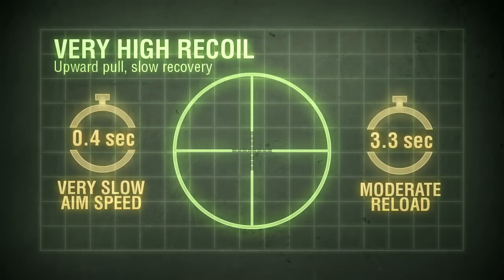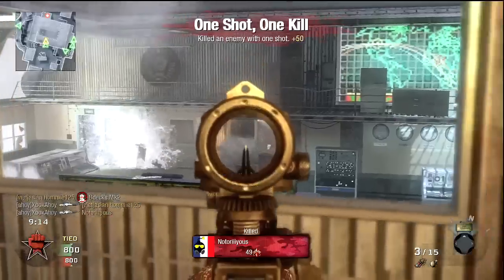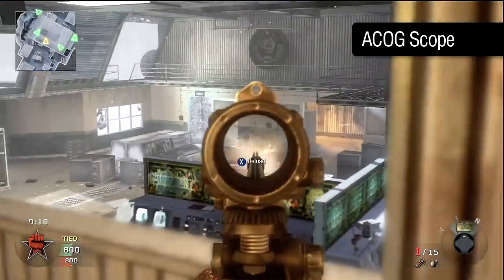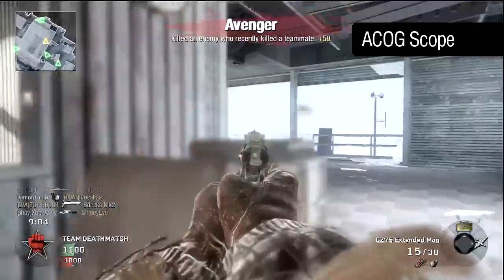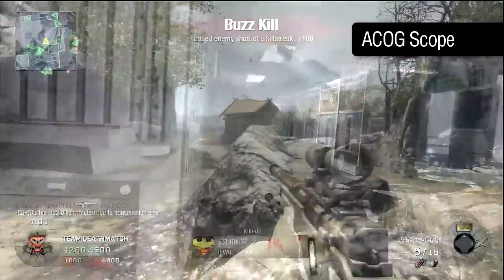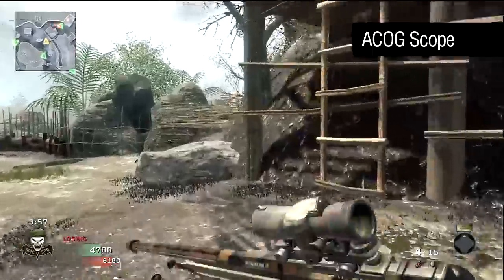By default, the L96 comes with a scope attached. With moderate zoom and crosshair reticle, it's good enough for a wide variety of situations. The ACOG scope is suited to closer-ranged engagements, offering lower zoom and slightly faster aim time. The L96, along with the Enfield, uses the unique British optical attachment, the Suzette scope, with the tritium illuminated obelisk reticle indicating your point of aim. It's functionally identical to the other ACOG sights — the differences are only cosmetic.